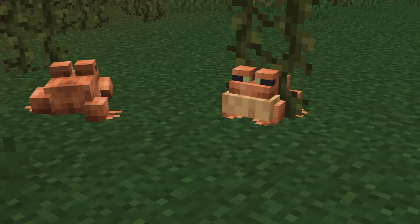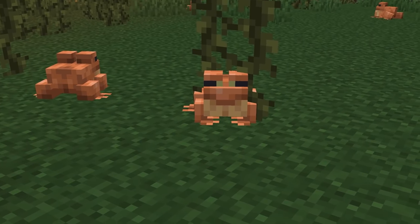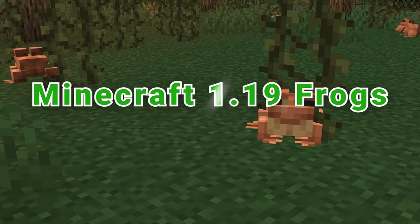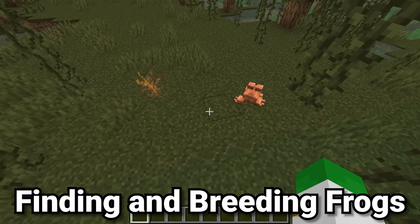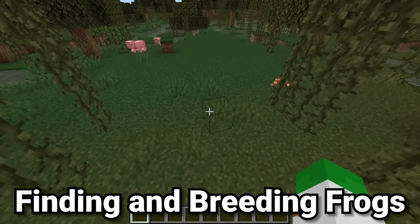Minecraft 1.19 is going to add frogs. In this video I'll explain how to use this mob and all its abilities, including being able to create three new frog-like blocks. Frogs spawn in groups of two to five in swamp biomes and also in the soon-to-be-added mangrove swamp biome.